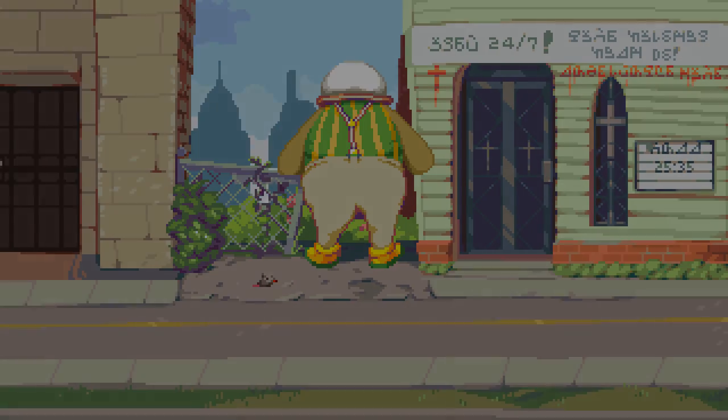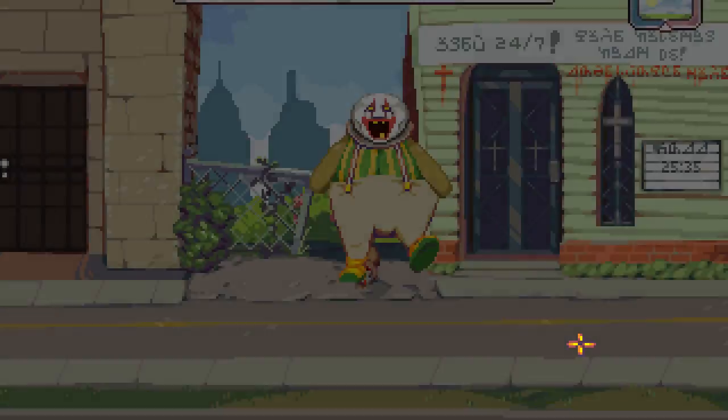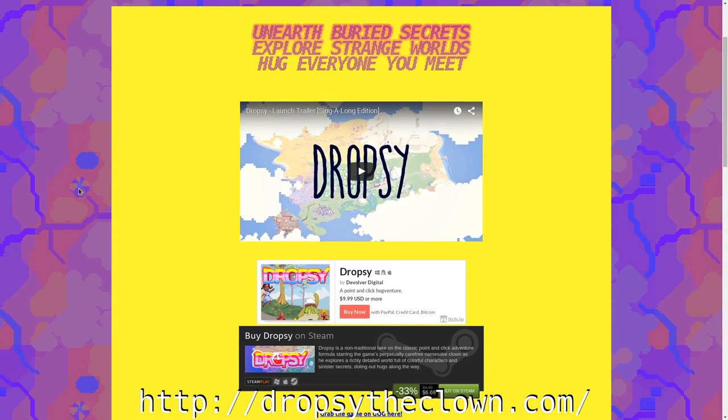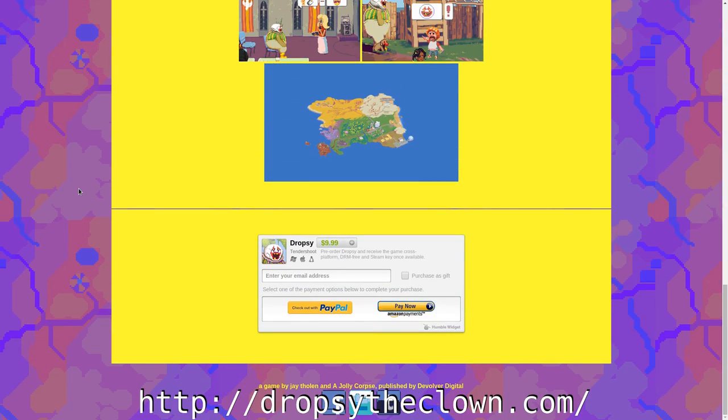I played through Dropsy on an Arch Linux system with an Nvidia GTX 970 graphics card using the proprietary drivers and experienced no technical issues of any kind. You can purchase Dropsy directly from the game's official website, where you're given a plethora of digital game distributions to purchase from: Itch.io, Steam, GOG.com, and also from the Humble Bundle store.